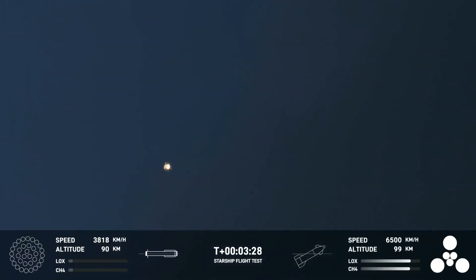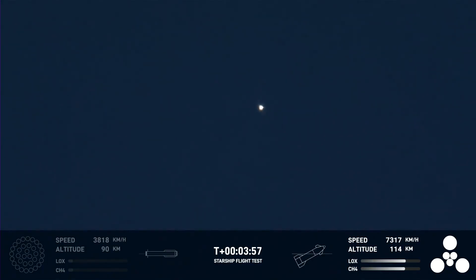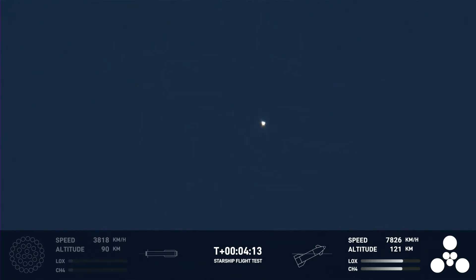As you can see, the Super Heavy booster has just experienced a rapid unscheduled disassembly. However, our ship is still underway with all six engines lit — we just heard ship avionics powered, telemetry nominal. That hot staging put a lot of load on the top of the booster, but ship is still going strong. The second stage is on its way and all six of its engines are ignited.